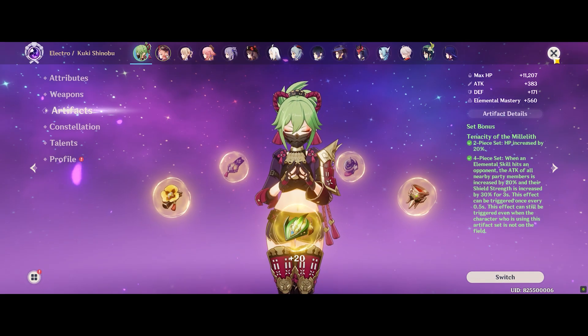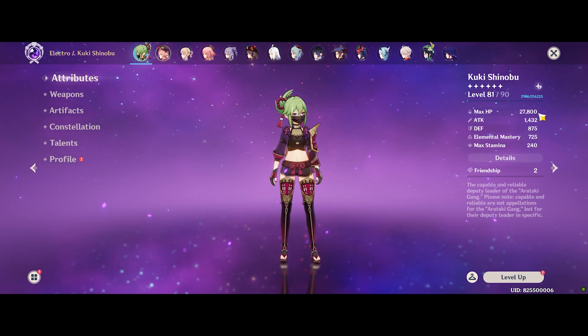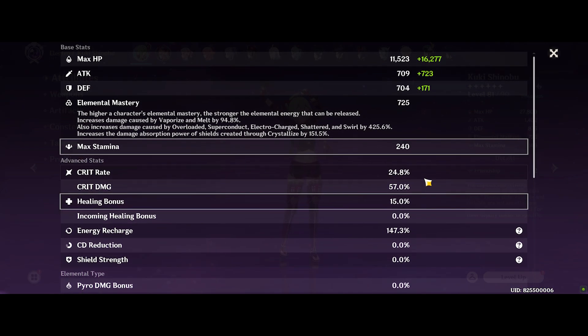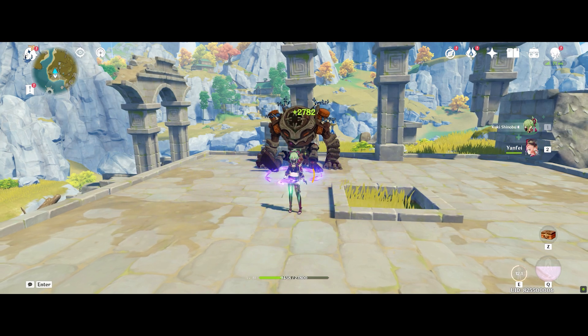Now we'll be switching to an Elemental Mastery sircelet, but take note that it has a total of 3 rolls of HP in the substats, whereas the HP% one only had 1 roll of EM in the substat. So the healing will be slightly higher than a true like-for-like comparison of 1 substat roll each.